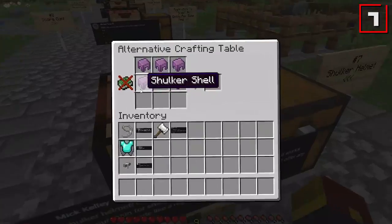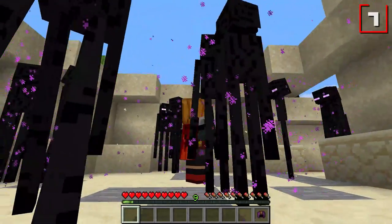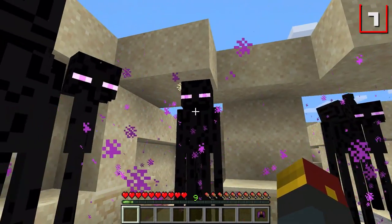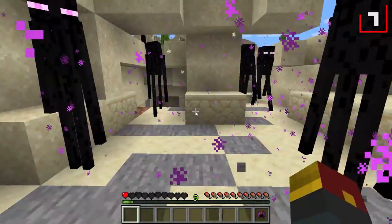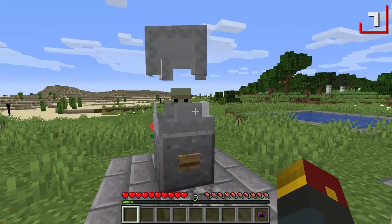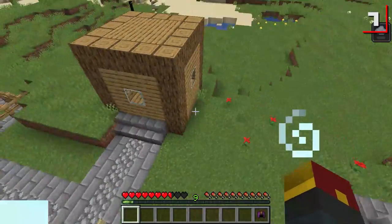Number seven is the Shulker Helmet, suggested by Mick Kelly. To make it, you need five shulker shells. You know how a carved pumpkin can keep you safe from endermen attacking you? At the moment you take it off, you're probably going to be in a lot of trouble. The shulker helmet works in a similar way, but for shulkers.